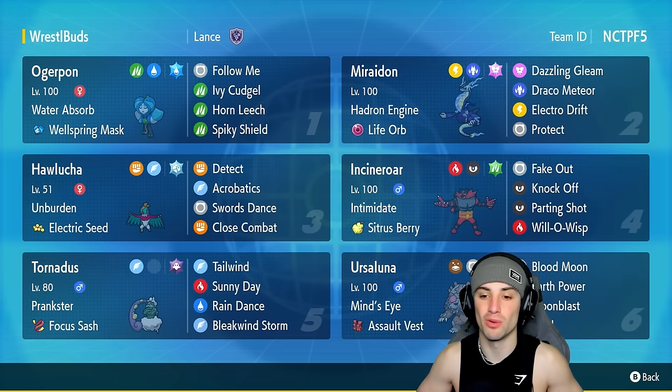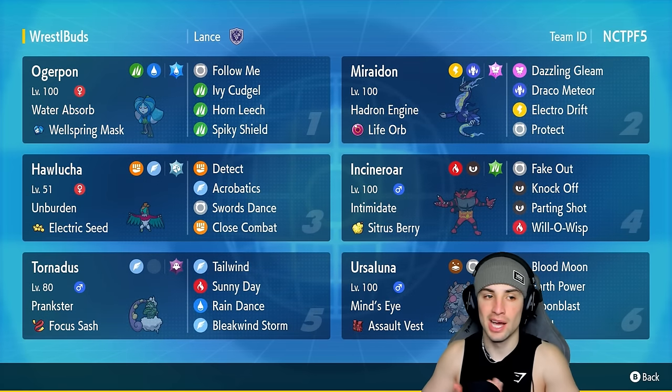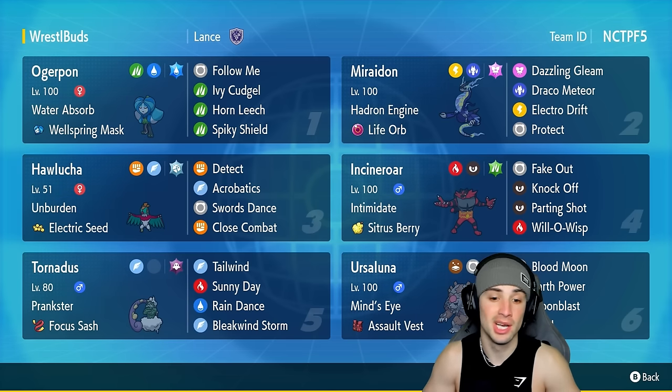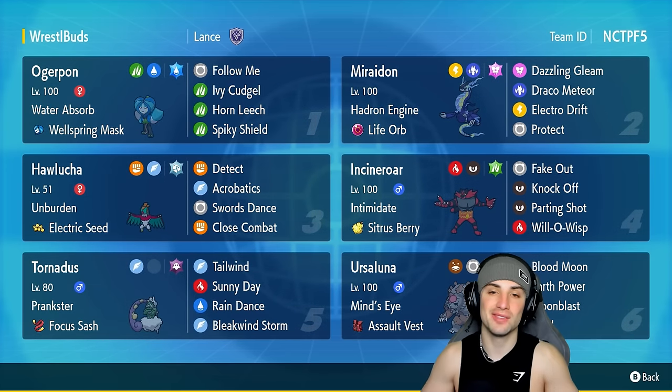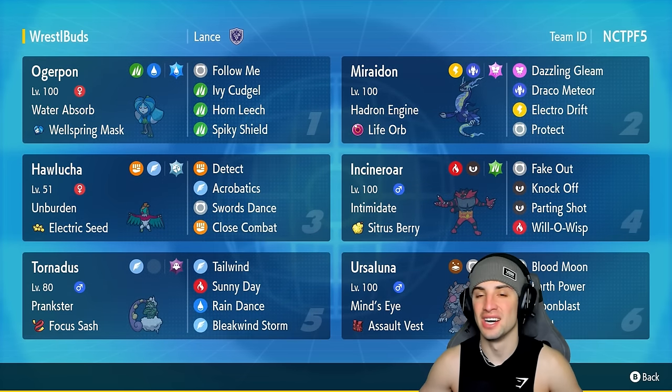The final four Pokémon on today's team feature Ogerpon, Incineroar, Ursaluna, and Tornadus. Ogerpon and Incineroar don't need much explanation, but Ursaluna is here for Trick Room purposes and Tornadus is here for weather control and speed control. If you want to run the team yourself, the rental code is in the top right corner. If you enjoy today's video, leave a like and subscribe to the channel — let's hop into our first match.